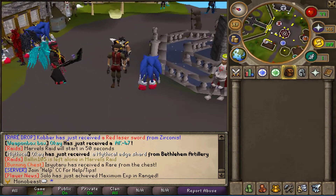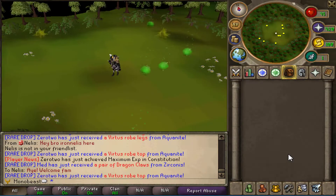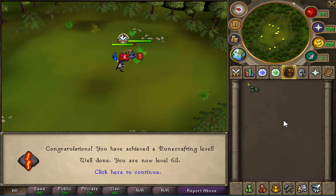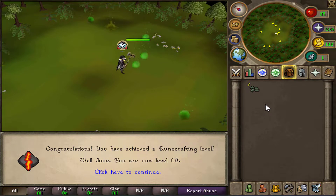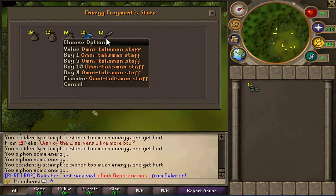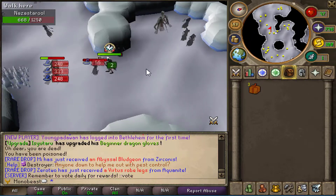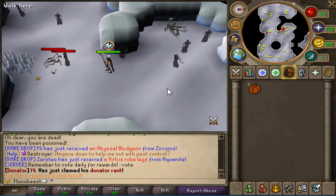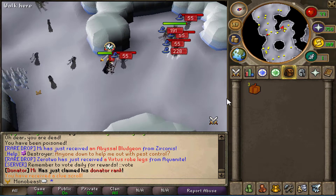First up is the semi-AFK minigame teleport. In this area you can semi-AFK green and yellow energy sources for energy fragments. The purpose of this is to get the omni talisman staff, a really strong magical weapon. While this staff is really strong for training, you can also take advantage of it in multi AOE zones, for example the glaciers teleport.